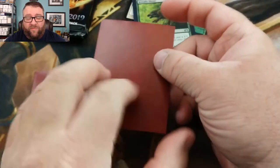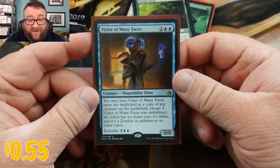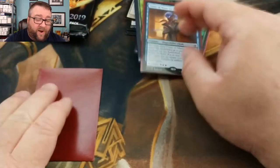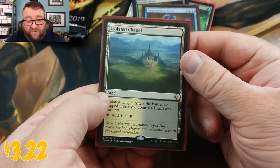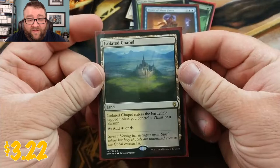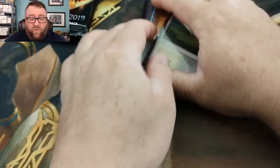Now for the part everyone's been waiting for. We got Vizier of Many Faces — that's still not a bad card, I ran a couple different decks with him. And then this one is — oh, we got an Isolated Chapel. That's not too bad. We'll go ahead and put this stuff aside for you, sir.